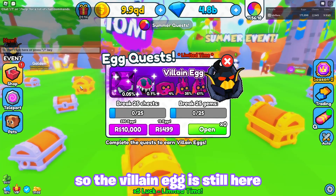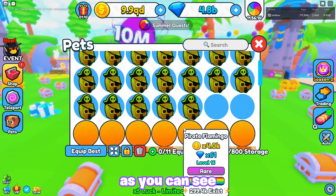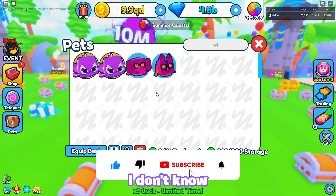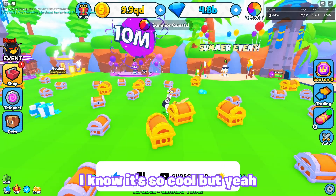So the villain egg is still here — I got like two of them as you can see. I got a villain elephant and a villain corgi. It's so cool. But yeah, the traveling merchant doesn't seem to sell super lucky, I guess not.